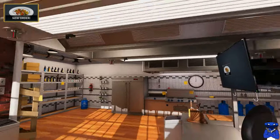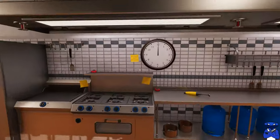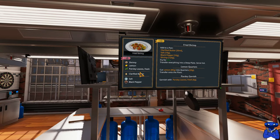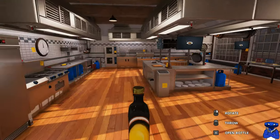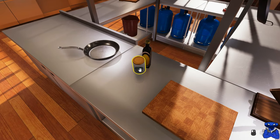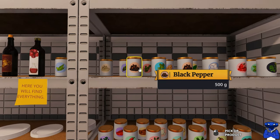We're gonna go ahead and select that order, which will put it on our screen. I have not done this recipe before, so yeah, we're gonna be in trouble. The first thing we're gonna do is grab a pan, then grab some clarified butter, salt, and black pepper. Clarified butter, from my understanding, is butter with all the water removed — let me know in the comments if I'm correct or wrong.